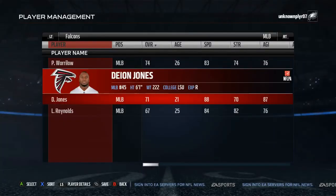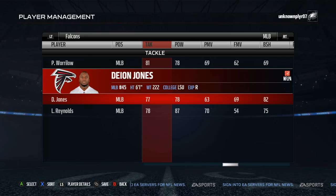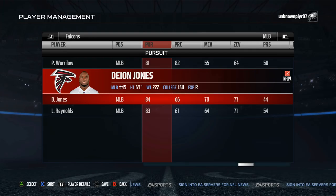Third is Deion Jones. Also among the youngest players in the whole game, Jones has 87 speed and 89 acceleration to run around with, along with 82 block shed so he isn't a trash run defender to start. Having 70 man and 77 zone coverage is good for a 25-year-old linebacker, let alone somebody who's only 21.